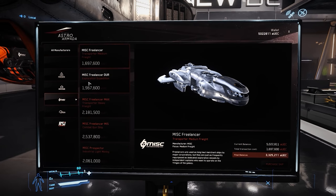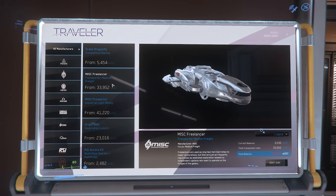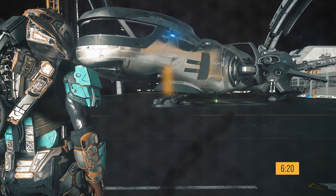The Freelancer is available for sale at Lorville's New Deal for almost 1.7 million aUEC, and is available for rent at Area 18 and Lorville's rental stations. Now that you know a little bit more about the Freelancer, let's take a tour. If you'd like to skip this tour, the timestamp is on screen and in the description.